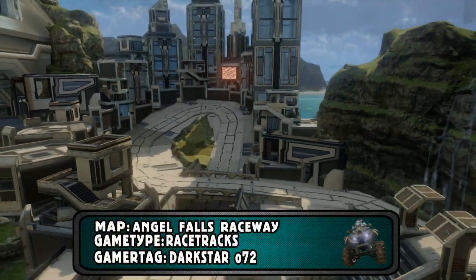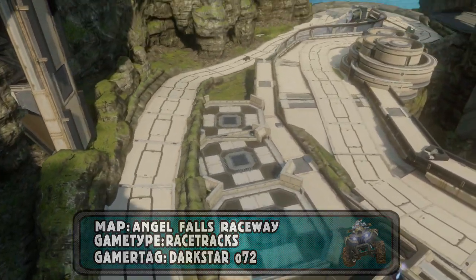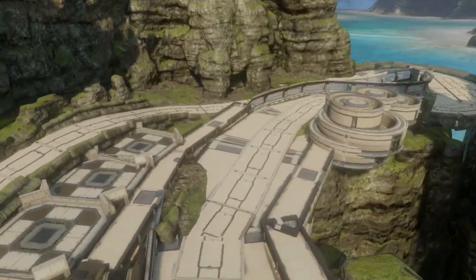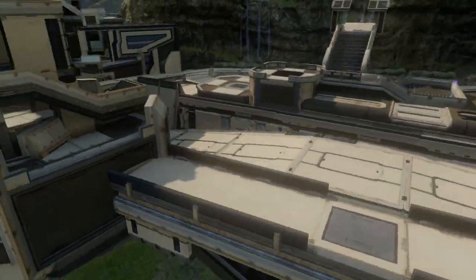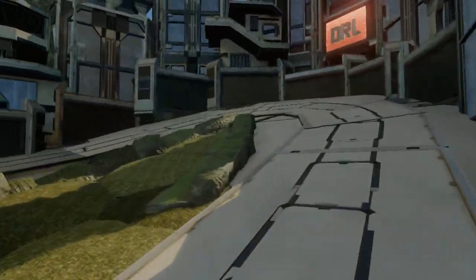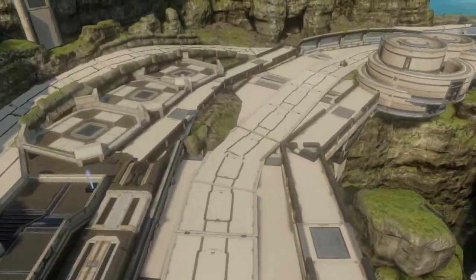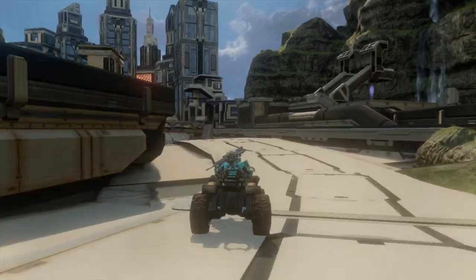What's up guys, Polar here from Roderick Studios, bringing you another Halo 4 race map review. This one is Angel Falls Raceway by Darkstar072, and the game mode I've used is Racetracks by Master Hippie. You can see by the big bright ORL sign that this map was built for the Outlaw Racing League.